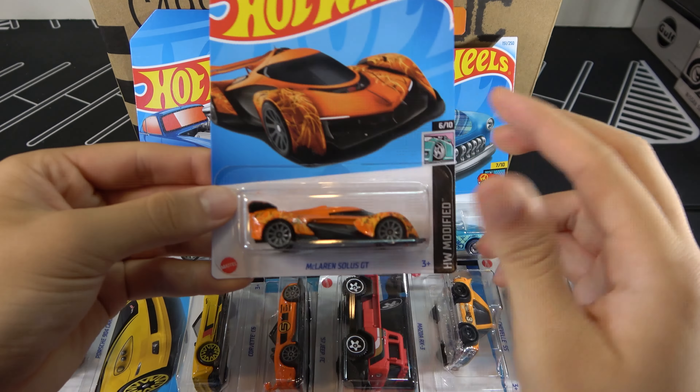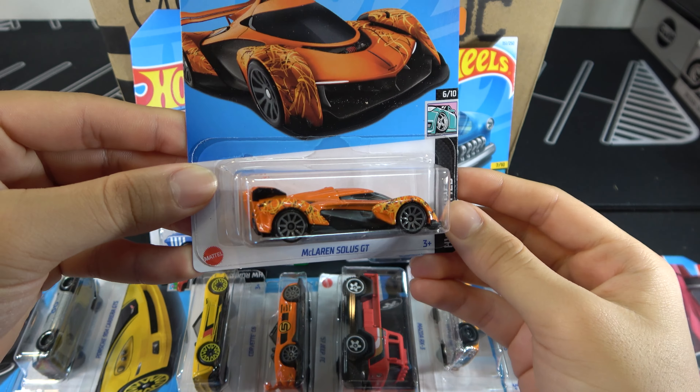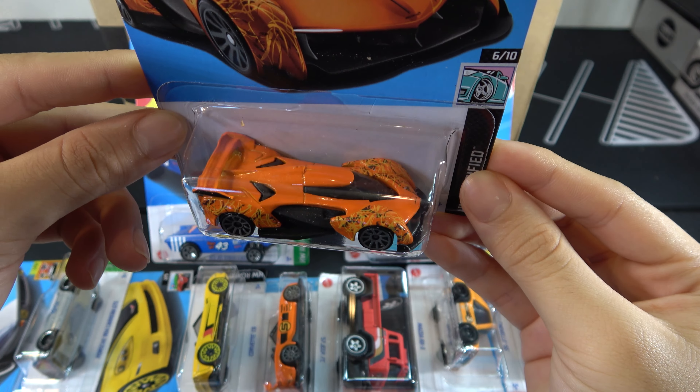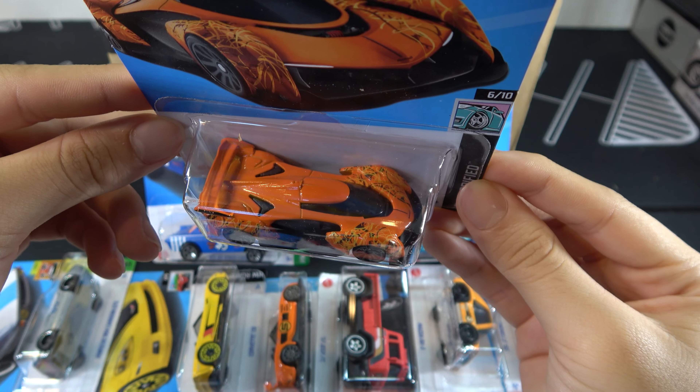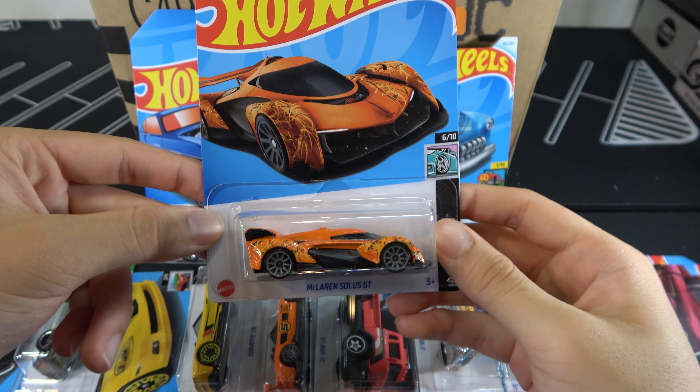McLaren Solis GT — another really good casting in orange. Interesting Tampos they put on the side here; it looks like cracks or maybe just different colors. Not really sure what it is, but it's a good casting.